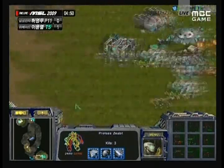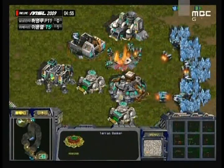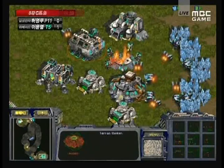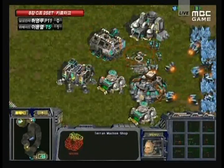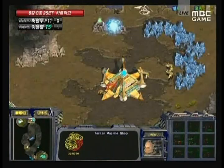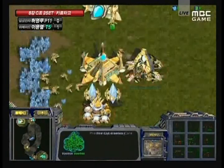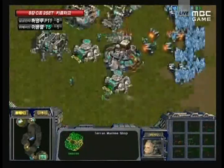Nata is trying to get another scouting SCV going, but overall doing a good job. Nata now killing his own bunker — not feeling the need for it because of how the buildings are positioned. He can pretty much set up as needed, and of course needs to get that machine shop going. A second gas is now coming up for Jangmy, who is fully taken. He's not getting ranged upgrades yet — his gas was a little bit late to the tech route he went.